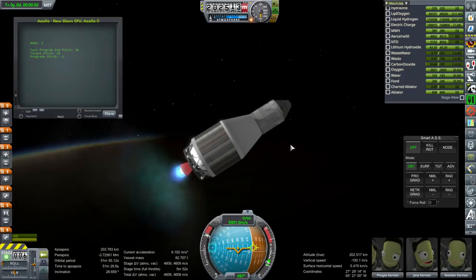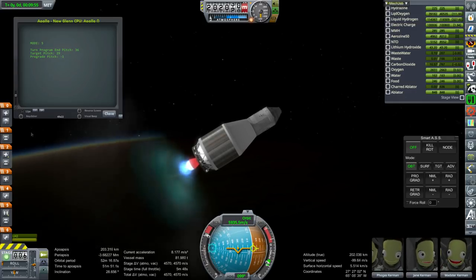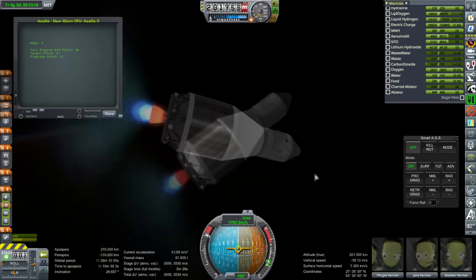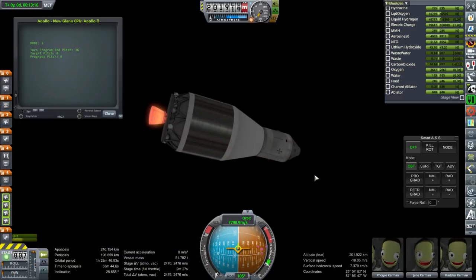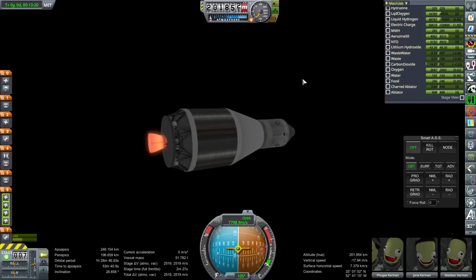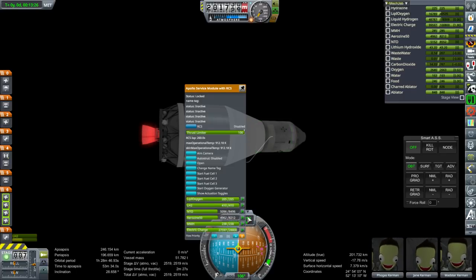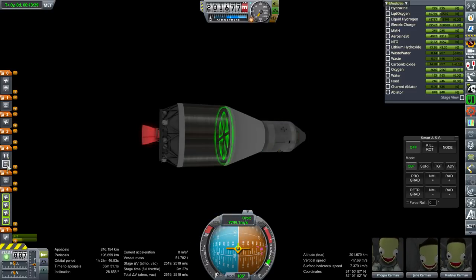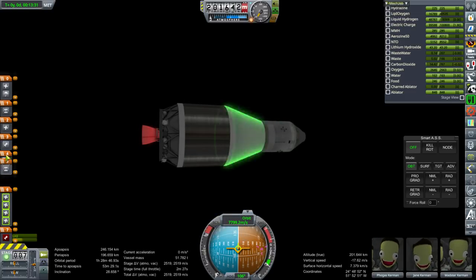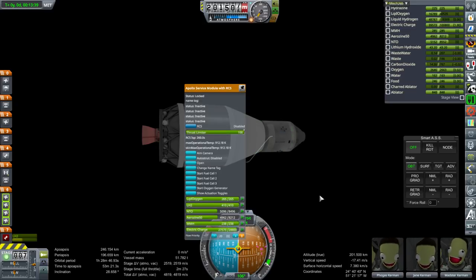It looks like we'll need about 500 meters per second from the service module — quite a lot. That's orbit, and we've got 2,500 meters per second left — not so good. Let's unlock these now — we don't have the launch clamps. That's decoupling at the wrong time. 4,800 meters per second total, meaning the service module right now has 2,300 — that's pretty good. We don't have any radiators on this, so we have to just plot and go.